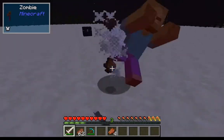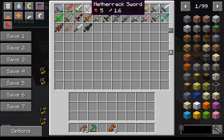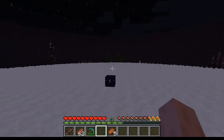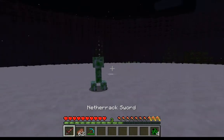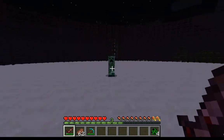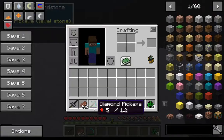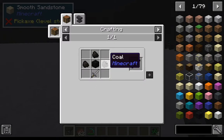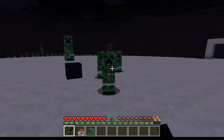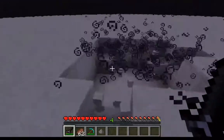Some of these swords have abilities too. Next up is the netherrack sword — it's as good as a stone sword and pretty easy to craft. Summoning a creeper — be careful with these guys. No special abilities though. Next up is the stone coal sword, a little bit stronger than a stone sword and pretty easy to craft. I think it blinds your enemies.